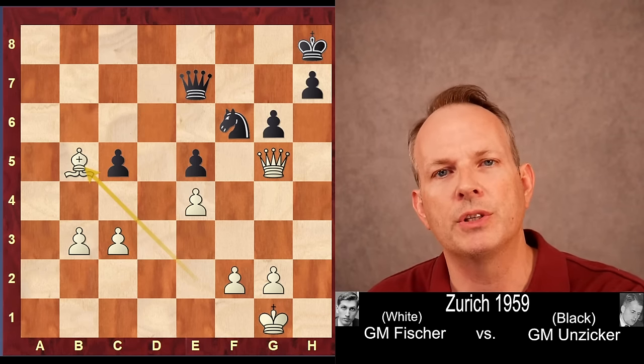King to g7, defending the knight and keeping the queen out of h6. Bishop goes back to e2. Queen to c7 — now black is attacking the pawn at e4. Queen to e3. Queen to a5, stopping the advance b4, which is what white wants to play. Basically, they want to play b4, b5, b6, and march the pawn up the board. g3 gives the king a little bit of room, but also prepares the move f4 so he can create passed pawns in the center as well as on the queen side.